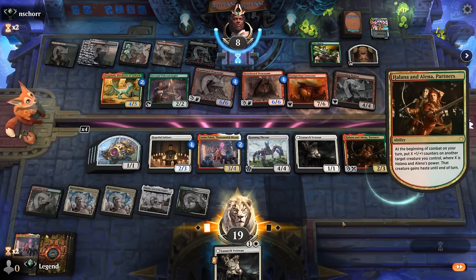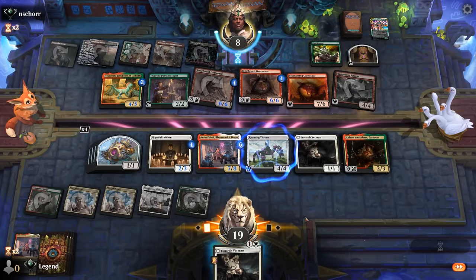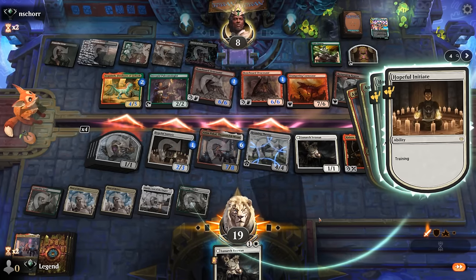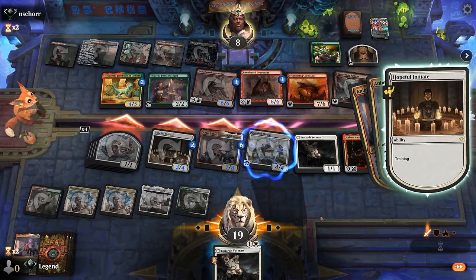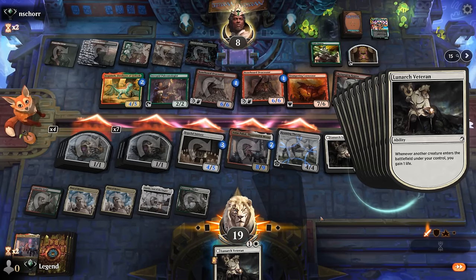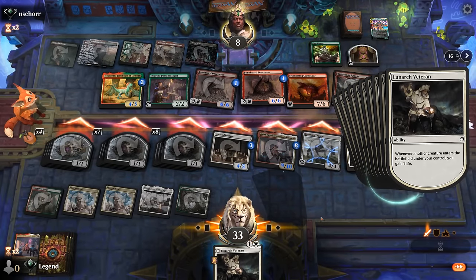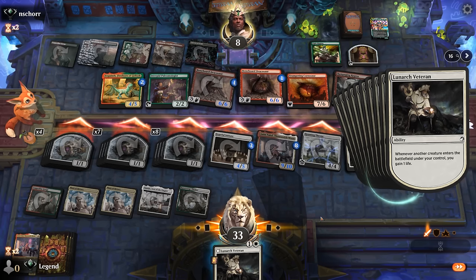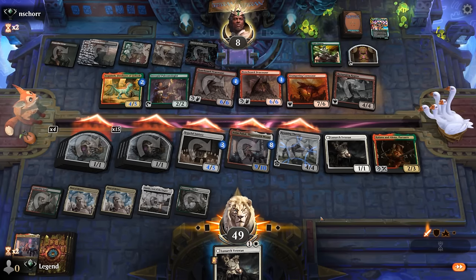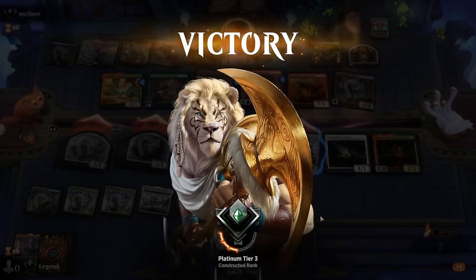Partners get to trigger twice off a Roaming Throne, which means Anim gets to grow pretty large. We should be able to just attack all out here — first get seven tokens and then get eight tokens, and we're just going too wide for the opponents to survive. Luckily the missed damage from the gnome tokens earlier didn't end up mattering too much — had a bit of damage to spare. The synergy of Anim, Roaming Throne, and Partners got us across the finish line. Sweet, on to the next one.